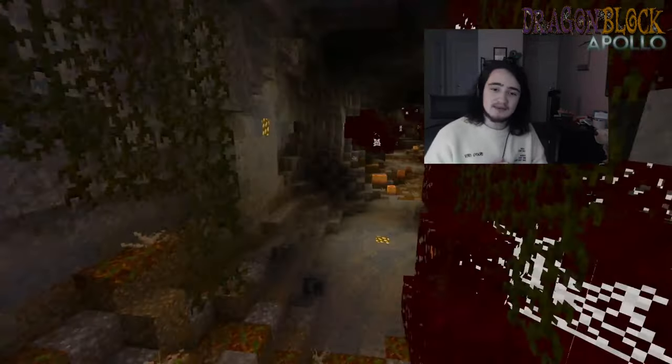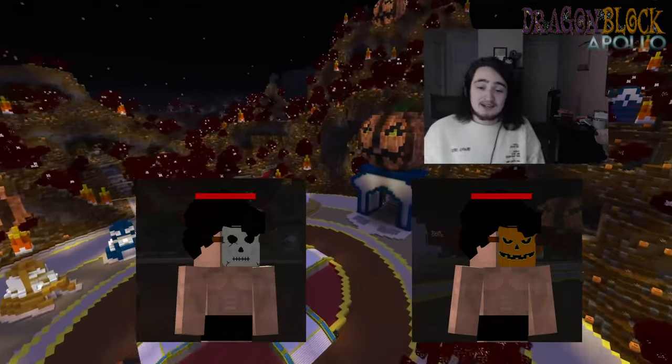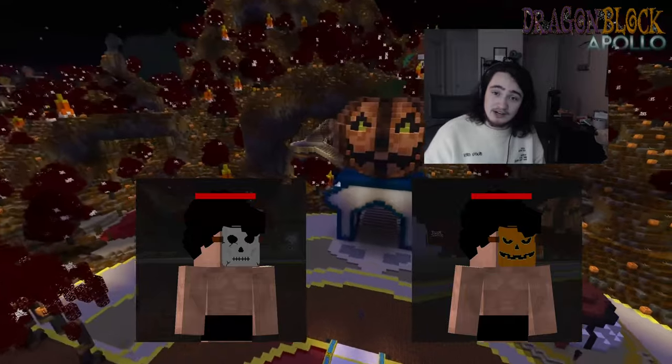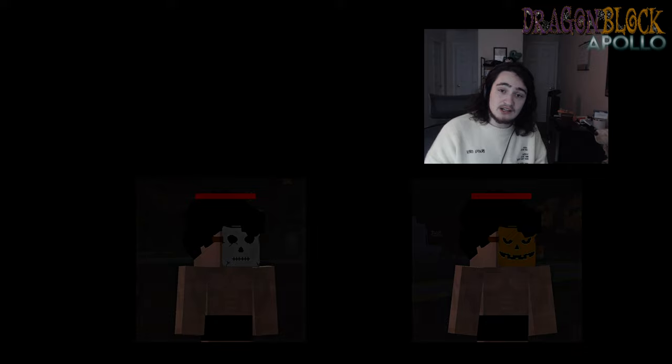Along with that, you guys will be getting some unique cosmetics that are brand new — never used these kinds of cosmetics before. You'll be getting two masks: the pumpkin mask and the skeleton mask. Rook did a great job on those. One of them is gained through the trader by trading in Spook Essence, and the other is gained through the role system.